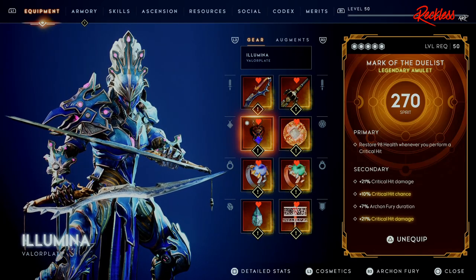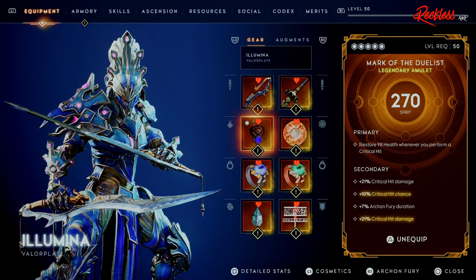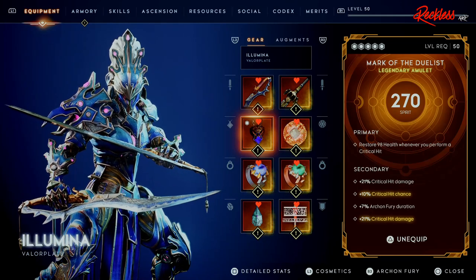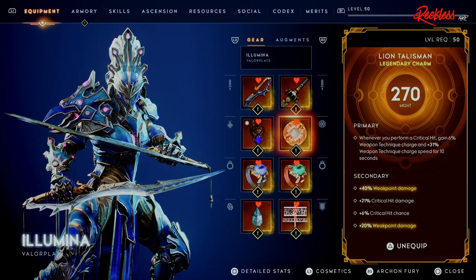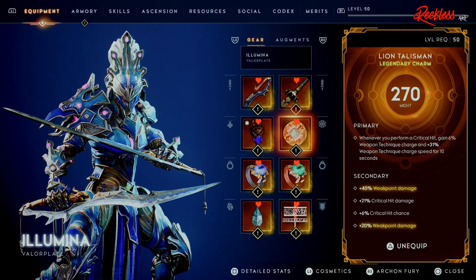For the amulet we're using the Market a Duelist. The primary restores 98 health whenever you perform a critical hit. Then we have two plus 21 critical hit damage traits, 10 critical hit chance, and plus 7 percent Archon Fury duration. For the charm we have the Lion's Talisman, and you need to use this charm in order to maximize the effect of this build.